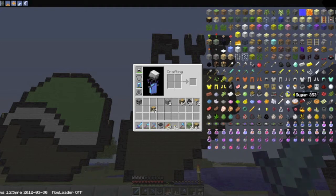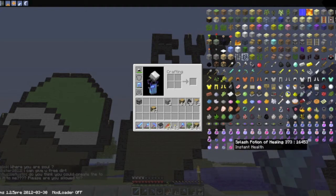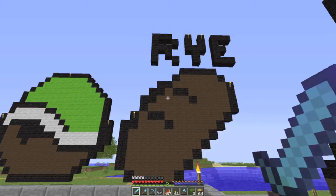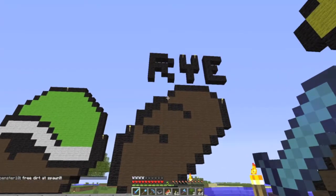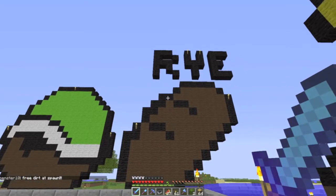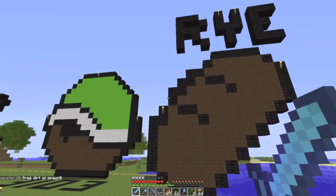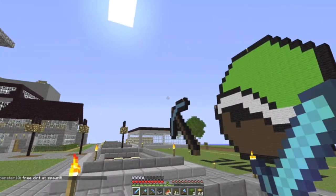Let me open up Too Many Items and see if we can see some bread so you guys can just see it for reference. I don't see it right now, but maybe you guys do — that'd be great. We'll close down Too Many Items; it's no use to me on this server anyway, because while I can fly I cannot use any of the TMI functions — free dirt at spawn, which is very nice. There we go: rye and bread.